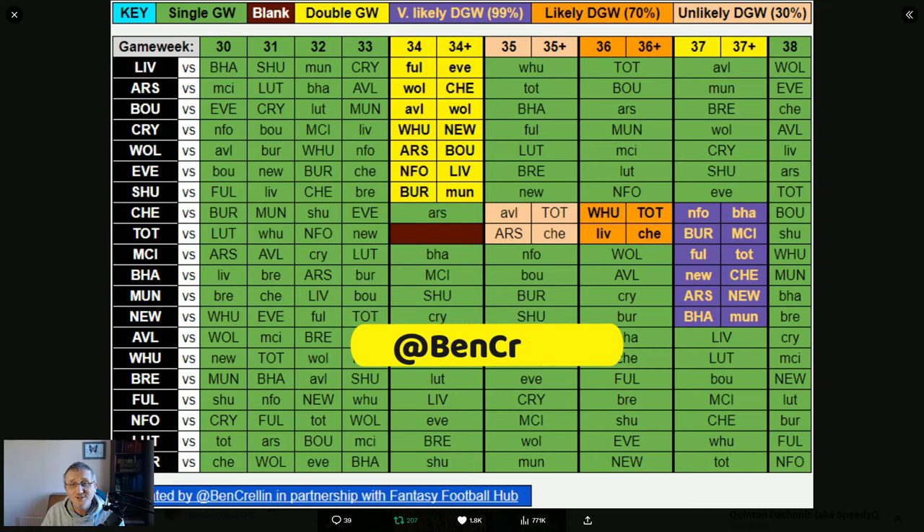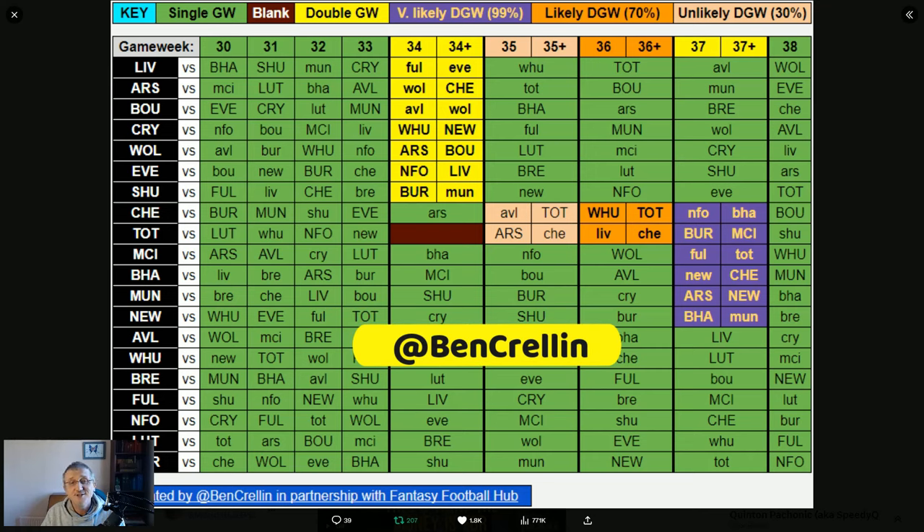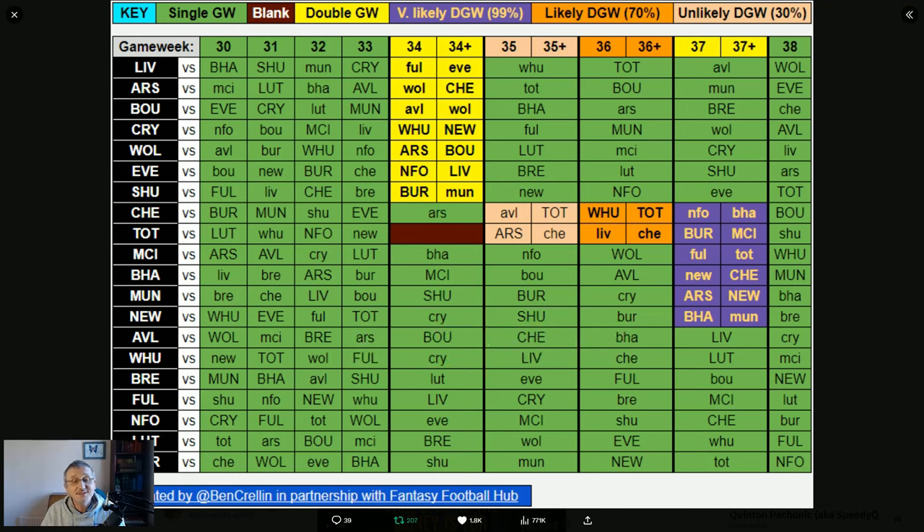Ben Crelin posted a screenshot from his Excel chart showing the 20 teams in the Premier League and the remaining nine game weeks. The game weeks are across the top, the teams are down the side. The first seven teams have all got confirmed doubles in game week 34, then the next six are likely to have a double in game week 37, and the remaining seven don't have any double game weeks at all.